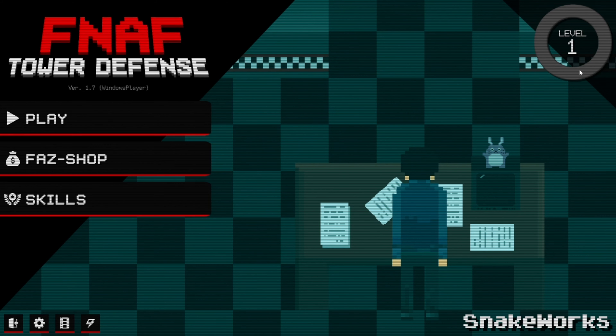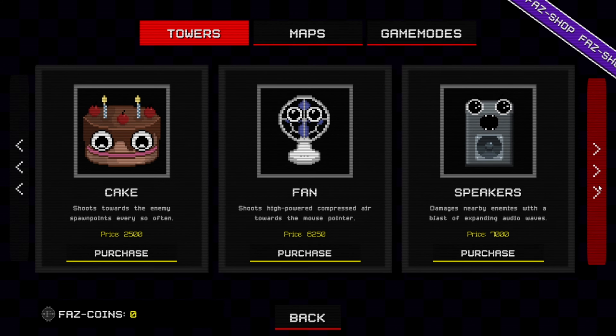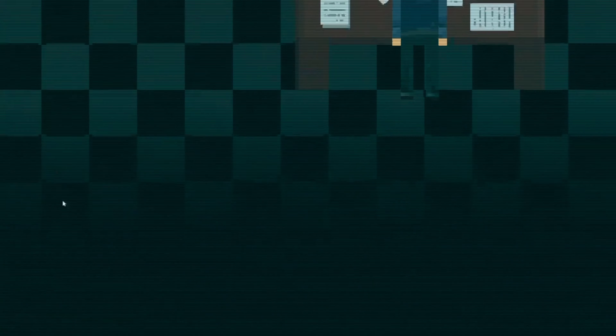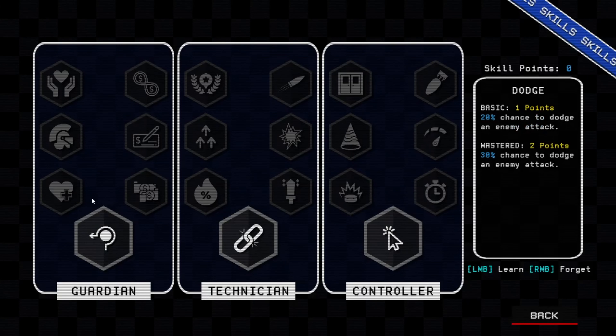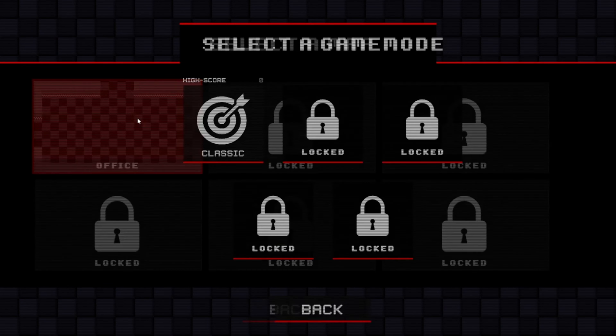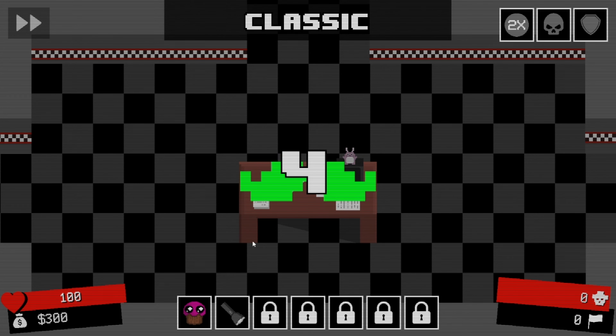That's a game that sounds interesting. Now click the moustache and now it's gone. We've got a store here, and we've got skills over here as well. We can unlock skills. Let's just get into the game. Office. Classic, here we go. See what this game's about, what we have and all this stuff.